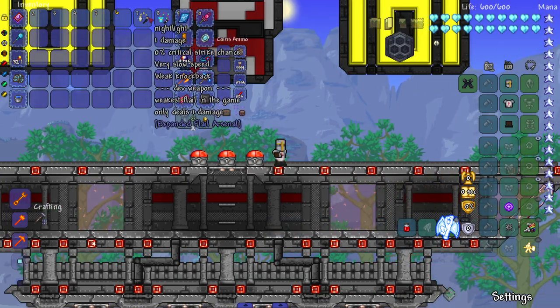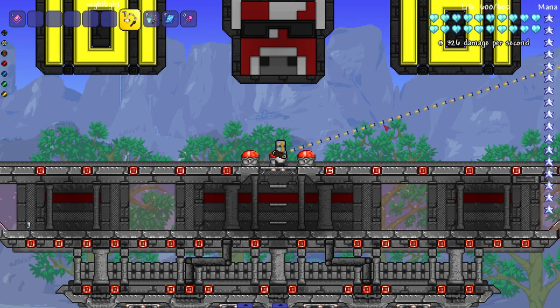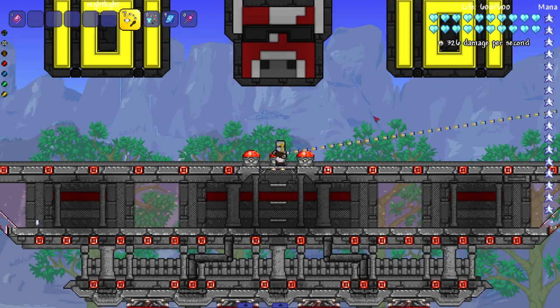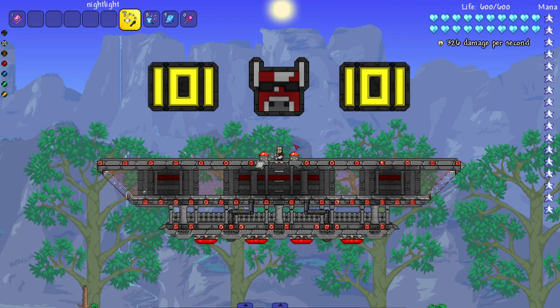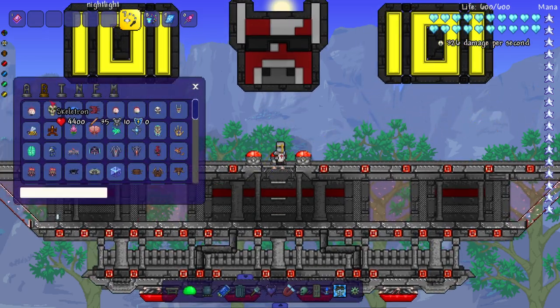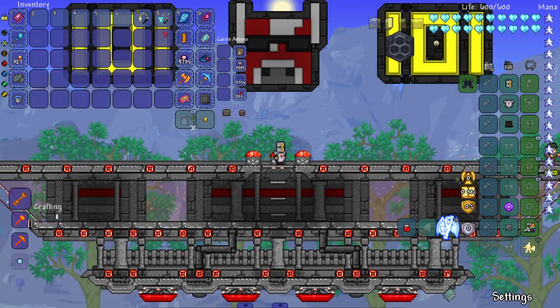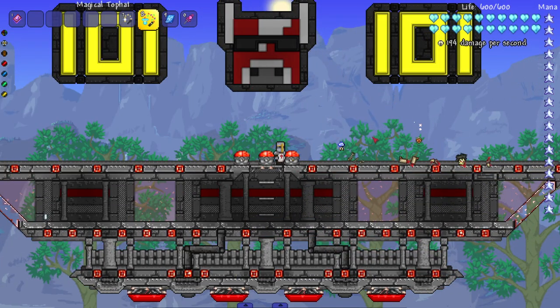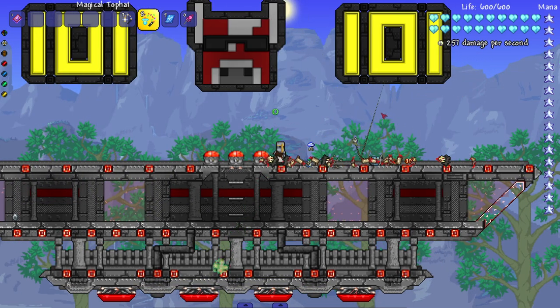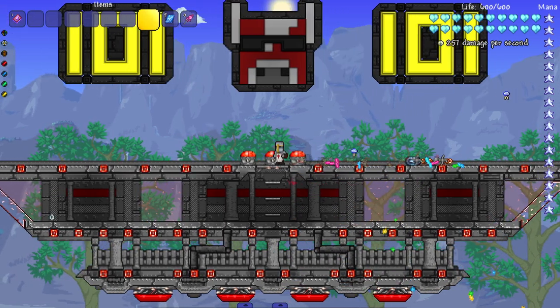Now the dev weapons. The Night Light only deals one damage - it's a dev weapon - but it goes insanely far, off screen, and spins really fast. Then we have the Magical Top Hat, also a dev weapon, 'filled with ideas.' This one actually does good damage and spawns a bunch of random projectiles - I could genuinely see this becoming a craftable flail in the mod. But that was all the flails!